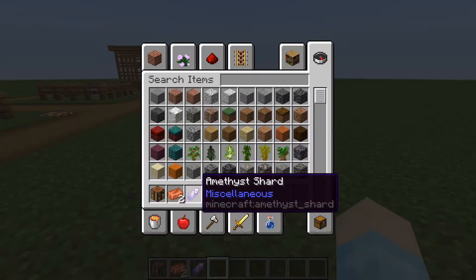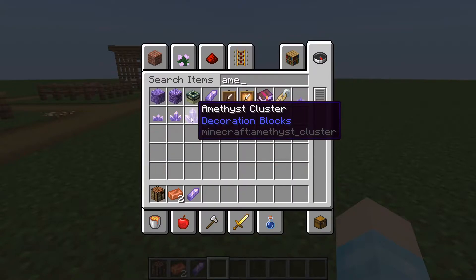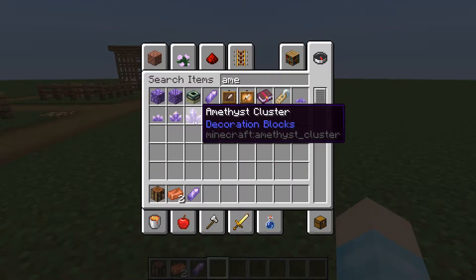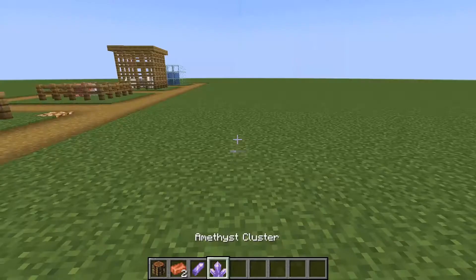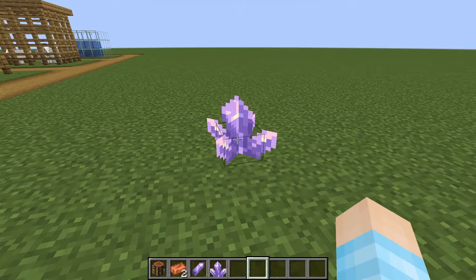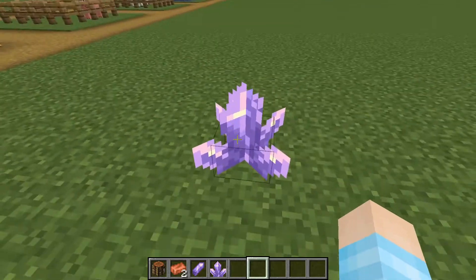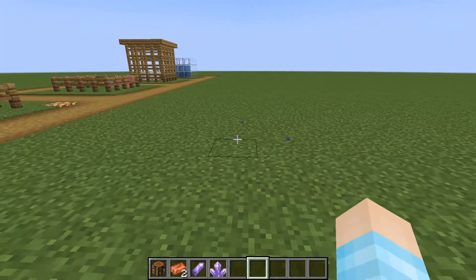And then you also need one amethyst shard, which you can get from amethyst crystals. These are found in amethyst geodes, which you can find in caves.